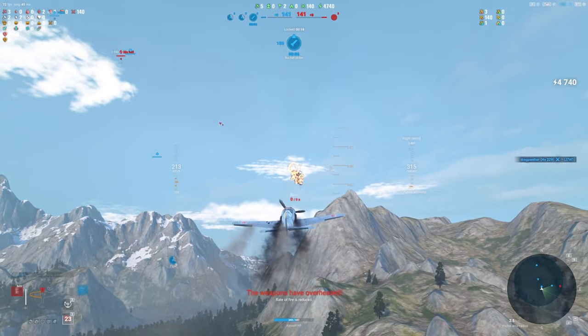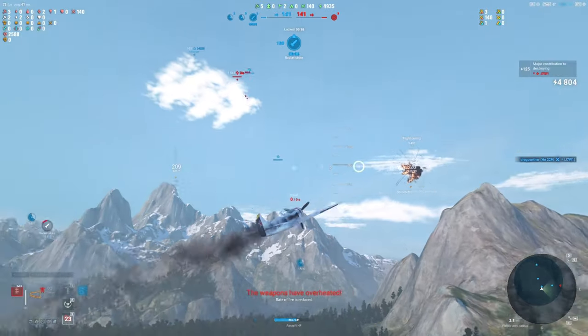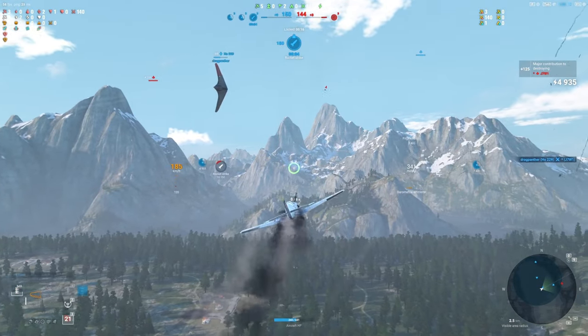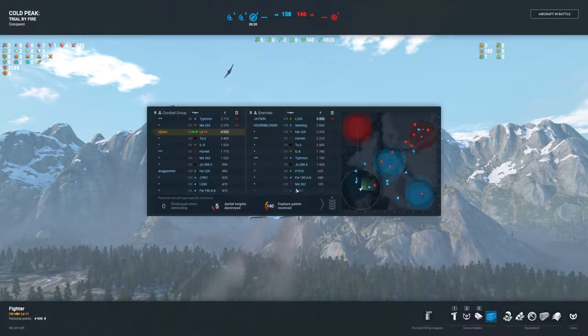Right now I want to talk about target priorities. There's a 262 flying in the background chewing up our planes as we just captured this rocket base. And you can see I was trying to finish off the Jawa, but you may have noticed off to the right there that it was not me that got the kill — the Horton 229 did. So this is not a matter of kill stealing; I don't care about the kill or the stats. I do care about securing a victory. And as of right now, there's a 262 out there that nobody is dealing with, while the 229 dives on this target that's already half dead and being accounted for.